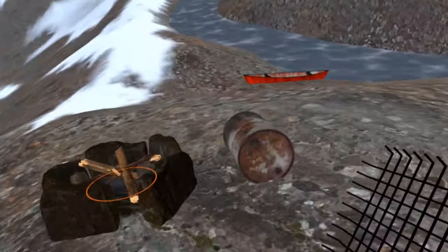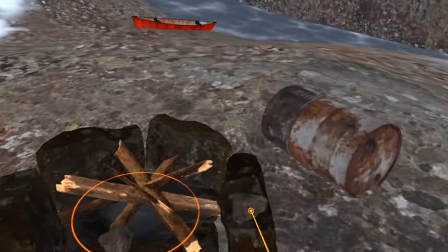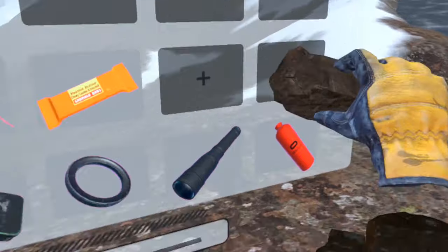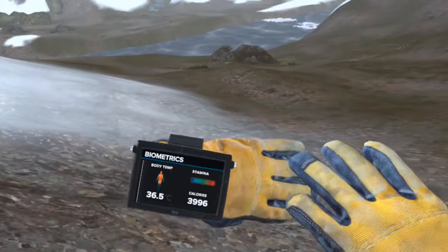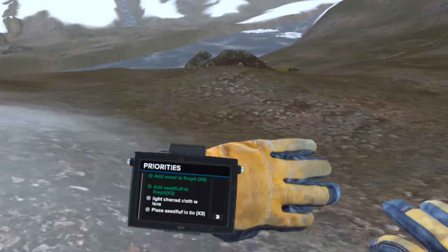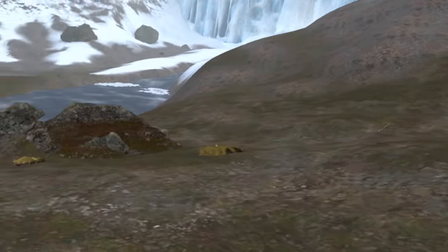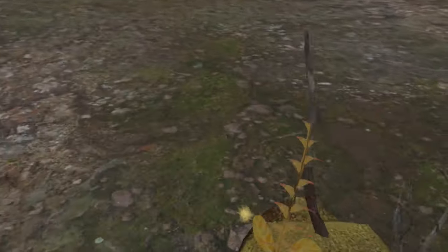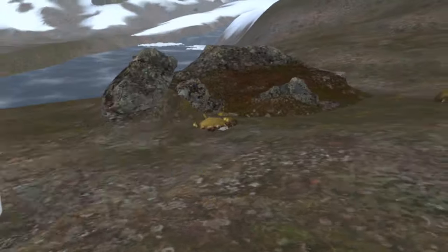A grill — perfect. This will make cooking so much easier. Let's see if we can get more kindling down here. It says add seed fluff to fire pit, and we didn't do that, but it's showing as done. Seed fluff in my pockets — so we need to put seed fluff in.